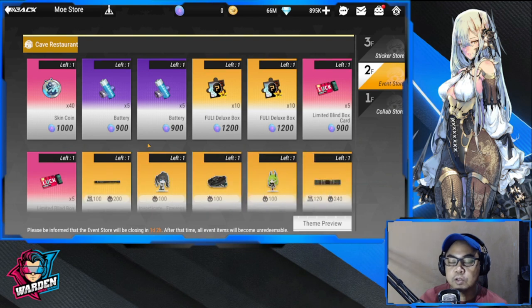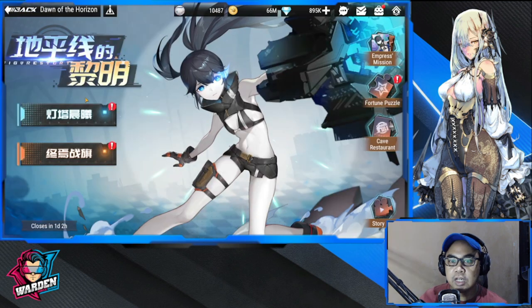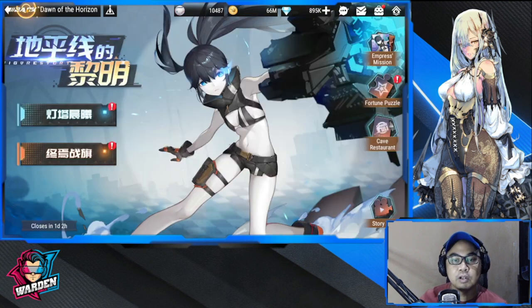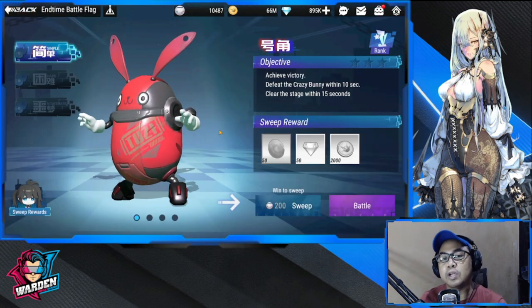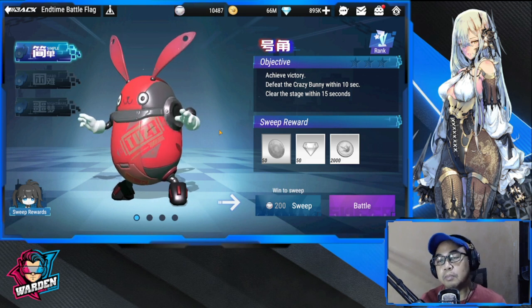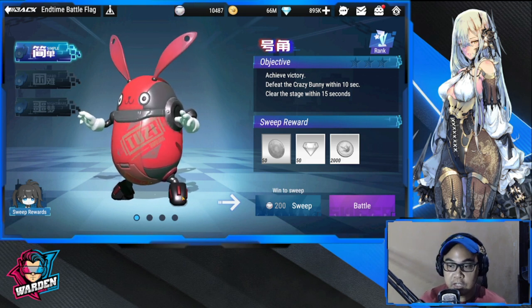Then there's the Cave Restaurant, which is actually your store — your collab store. This one is going to be part of the story for this collab. And these are the events wherein there are bosses. You take down bosses on Easy, Hard, and Nightmare difficulty, up to the last one which is Torment.